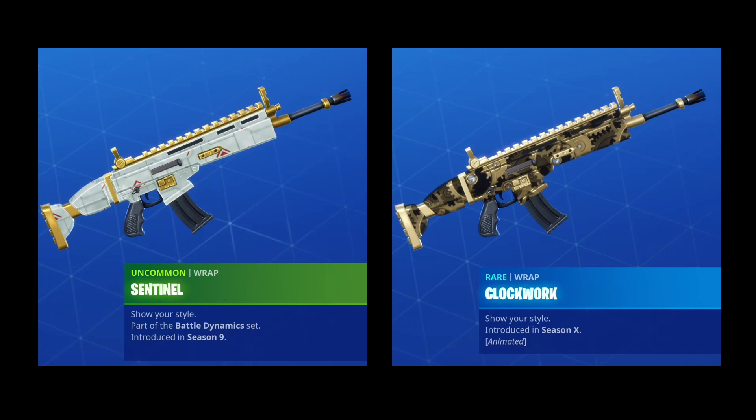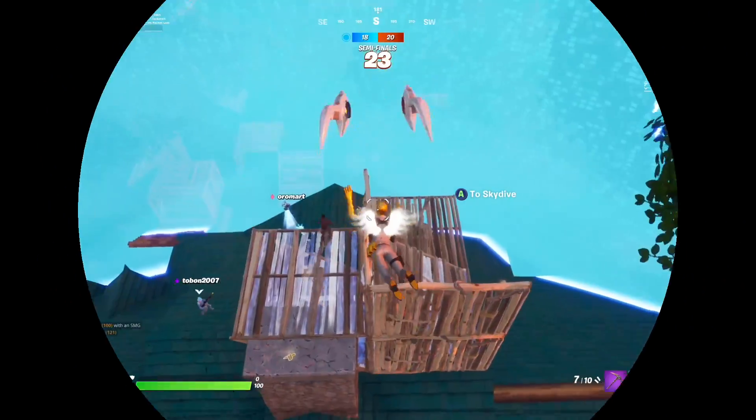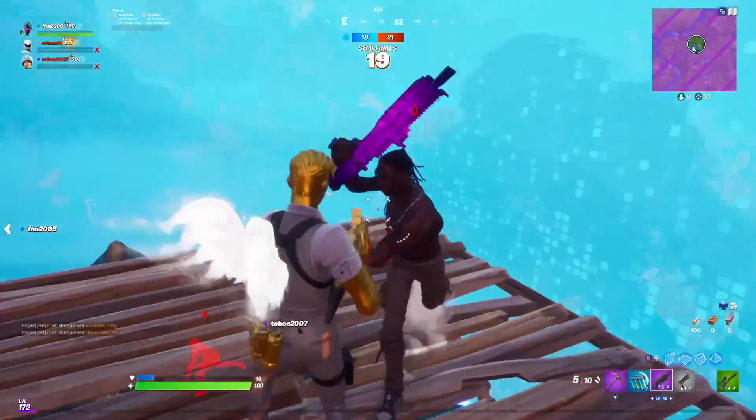Other wraps that would look great include Sentinel, Clockwork, Midas Memory, and Golden Scales. That's it for this combo, and I think it's an extremely nice looking combo and one of the best for this version of Midas.